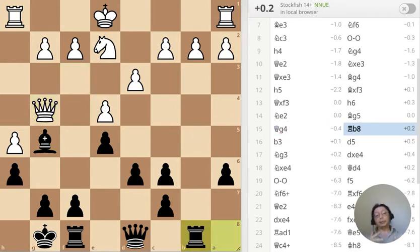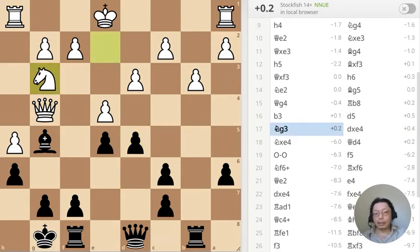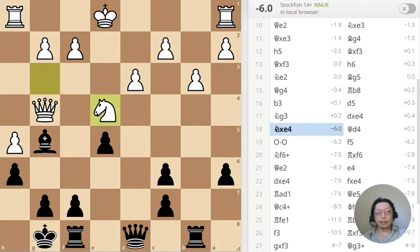Suddenly the weakness becomes a strength — it's half-open and I'm taking control of the file. And that's a weakness right there for white, so keep pushing the center. Again, double pawn here and double pawn here, so pawn structure is not too good. I'm hoping for activity to make up for it. This is puzzle number one.